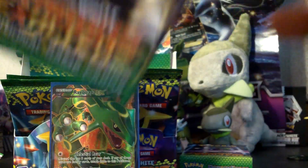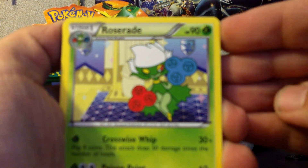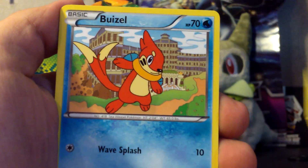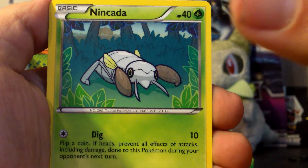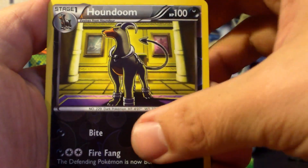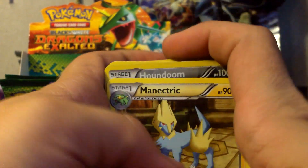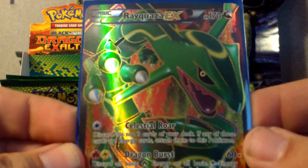This is the last pack for this part — Terrakion pack. Roserade, Floatzel, Zweilous, Poké Ball, Electrike, Bewear, Wurmple, Nincada. My Reverse is a Houndoom and my Rare is Manectric. Great part though — I mean, I got the full art Rayquaza. Man, I was hoping I would get this card. I just need the regular Rayquaza now.